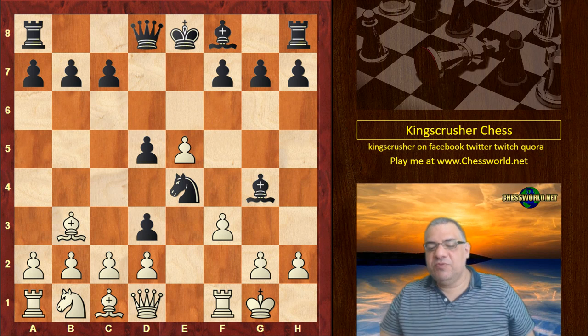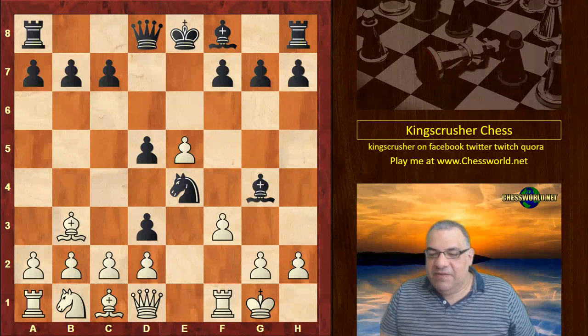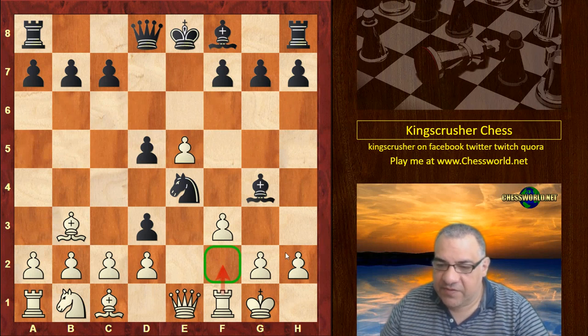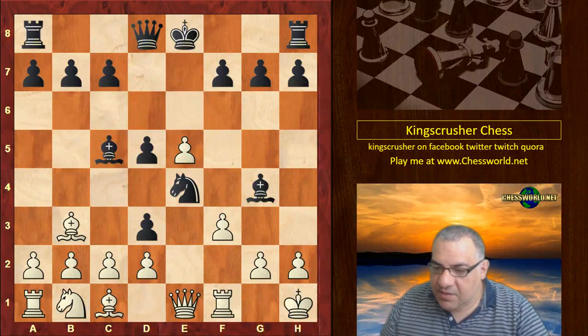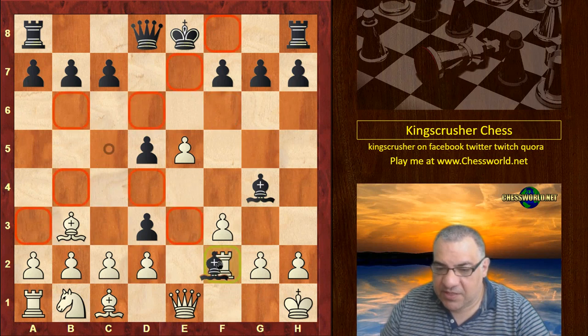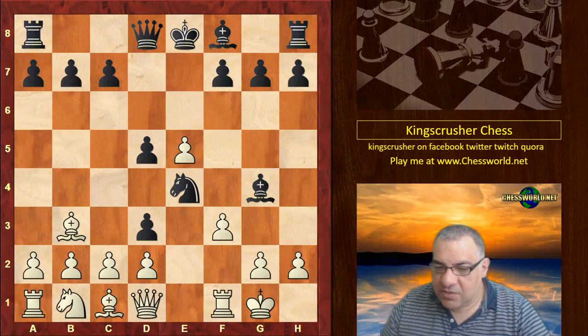There is actually a saving move at this point in the form of Queen e1, holding that f2 square. It looks a bit passive to hold the f2 square, but these pieces are both attacked. If we have Bishop c5 here, this is quite good for White — it's going to be winning material, getting two pieces for the rook is a great thing. But White in this game was a bit greedy and took.